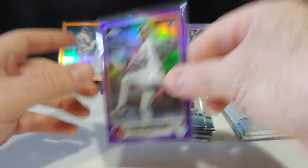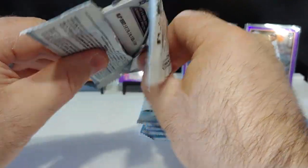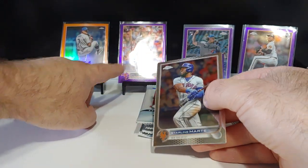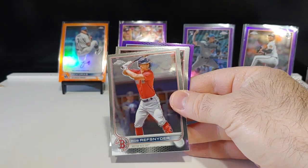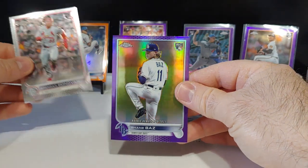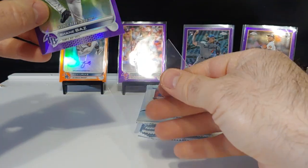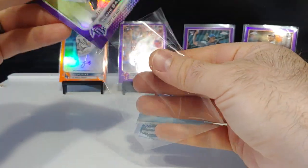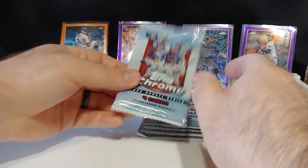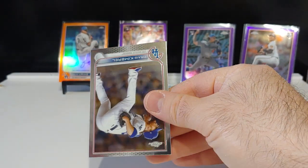Would love to see a Julio on the purple — those are hard pulls. Like I said, I did a two-case break, 24 boxes, and could not hit that card. Rob Refsnyder, Brandon Donovan rookie, and Shane Boz rookie debut on the purple. At 65 bucks a pop it's a fun rip — definitely worth it for the chance to get an auto or a nice refractor.